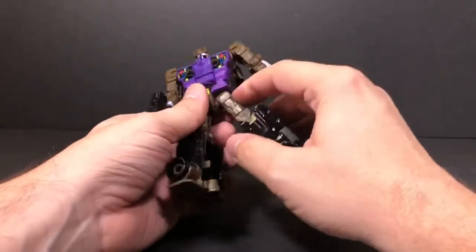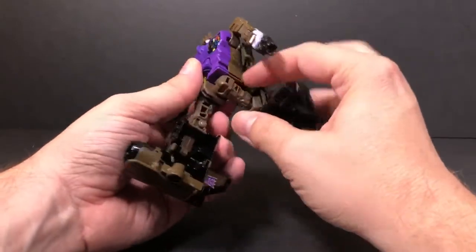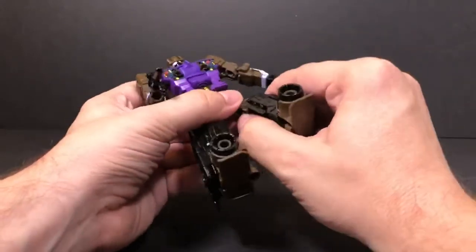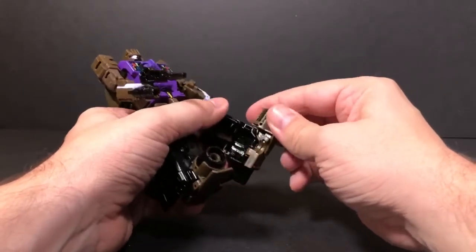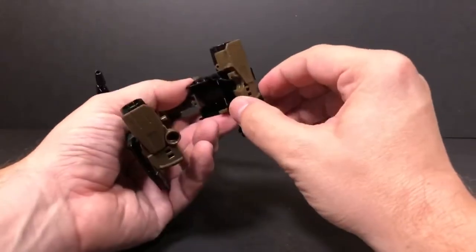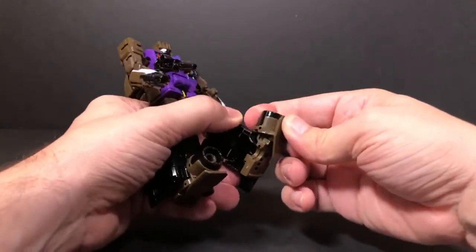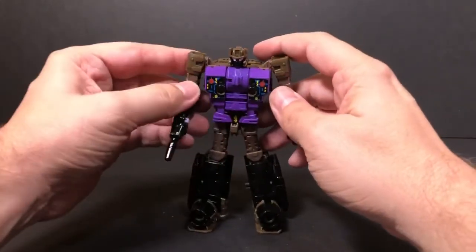The hip joint is a ball joint so you get back, front, and side movement, plus a swivel and a knee bend. Down at the feet there's an ankle tilt — which is a surprising feature for a deluxe figure. You can also use this piece to balance out the foot, kind of like a toe articulation.